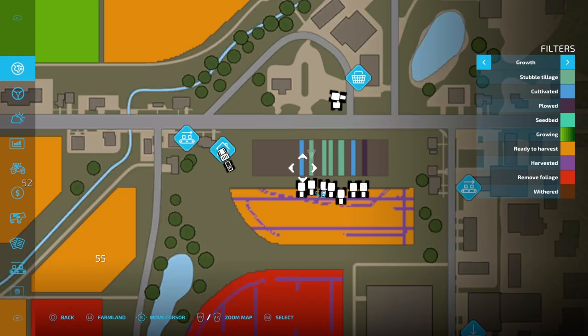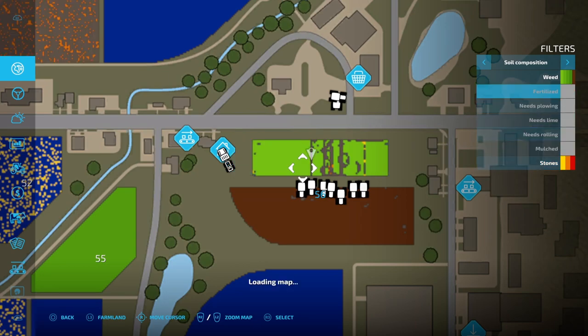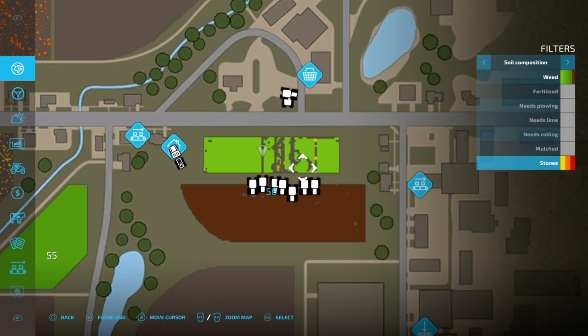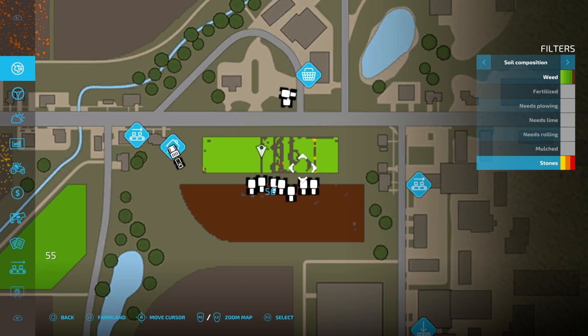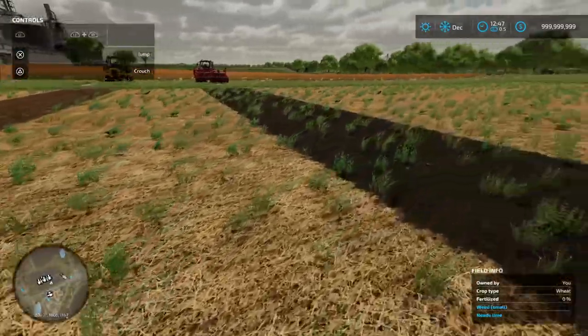Let's check our soil composition map. Turning off mulching, rolling, lime, plowing, and fertilizer layers — you can see the cultivator has weeds. It's a little hard to tell on that view. Let's sleep again and see what happens next cycle.